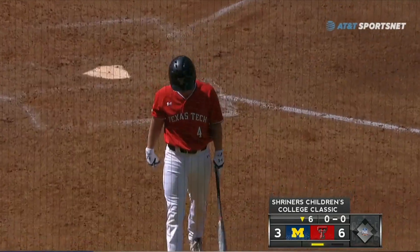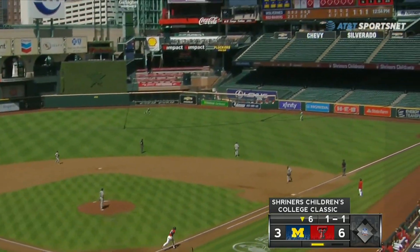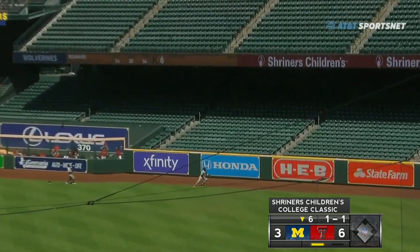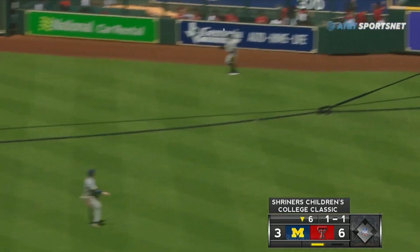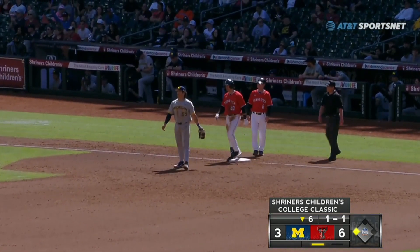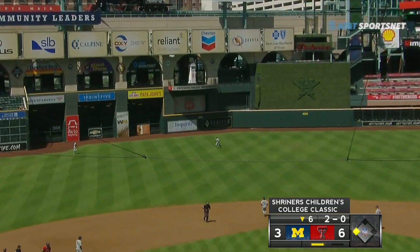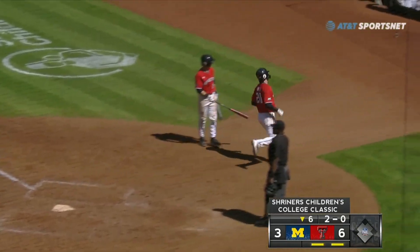First out in the bottom of the sixth. Fly ball into right and that's going to be misplayed by Pace. Green on his way to third base. There is the sun in the sky again. Trying to put yourself in position, but maybe once a game — not three times. Pace is going to be under it in center field, but tagging and coming home is Green for the seventh run for Texas Tech.